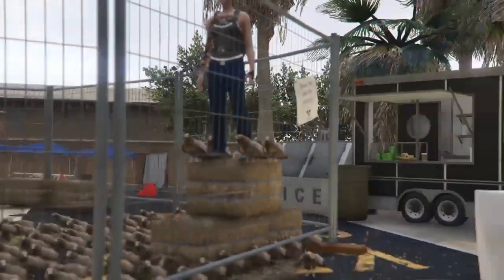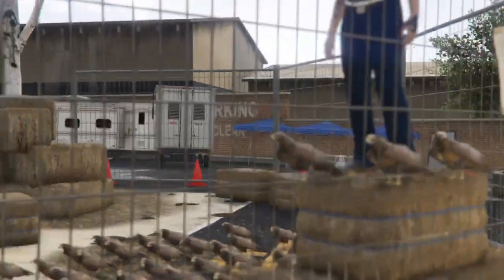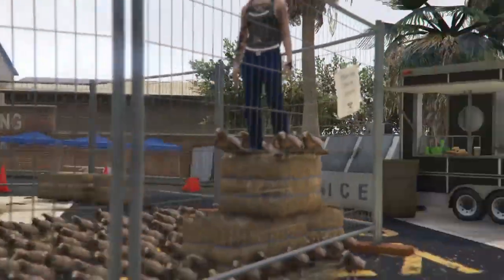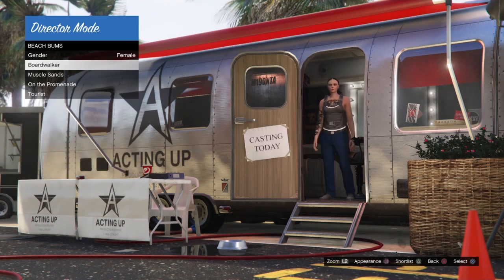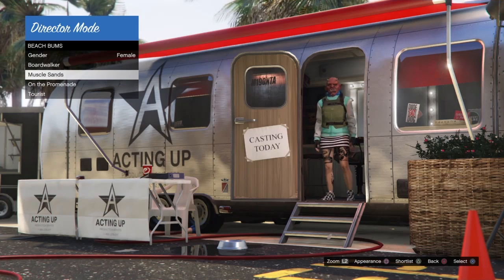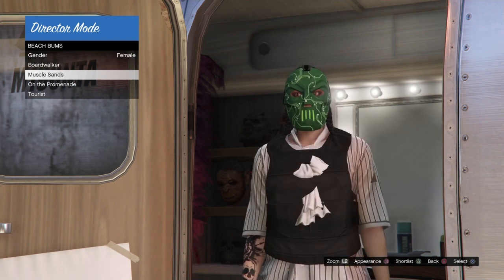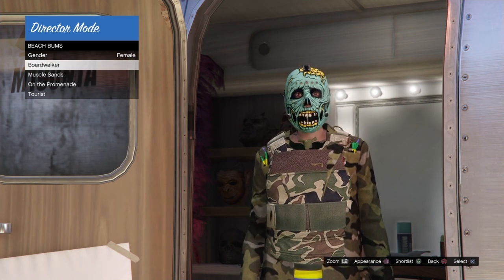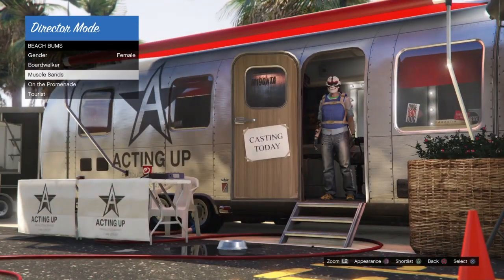Tip number two: why is your character turning back into a normal character? You want to make sure your character is completely glitched out and standing on the haystack. When switching back and forth, if your character goes back over to the trailer, you need to do it again until you are fully glitched out. Once you're assured your character is standing on the haystack, press triangle (or Y on Xbox) to remove your bird, then quickly back out, go into actors, beach bums, and hover over any category and press square (or X on Xbox) to change your appearance.